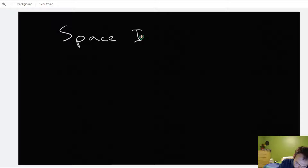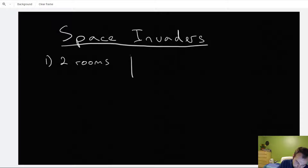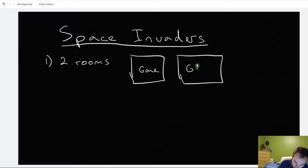I'm going to make some notes on what all these components are to guide our journey of making this game. This is my version of Space Invaders — I skipped the menu since I'm only doing one player. We have two rooms: the game room and the game over room.